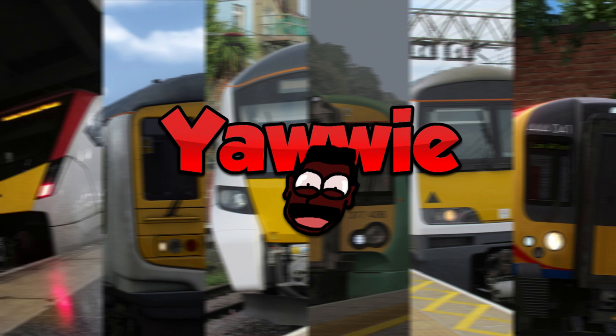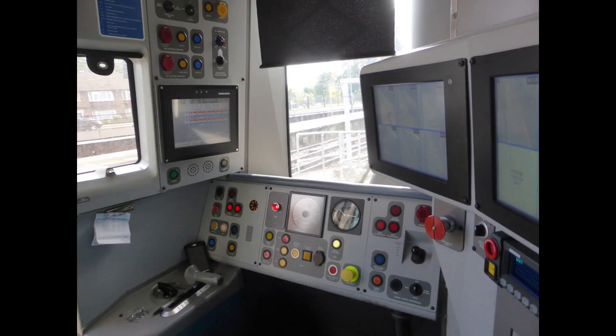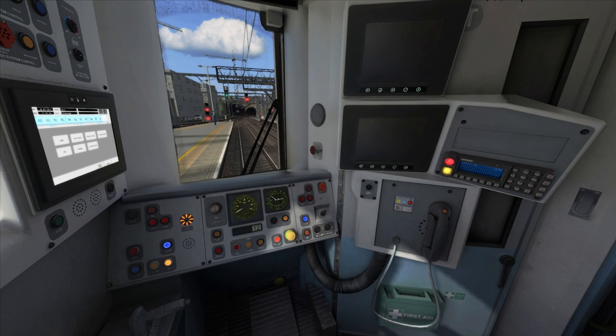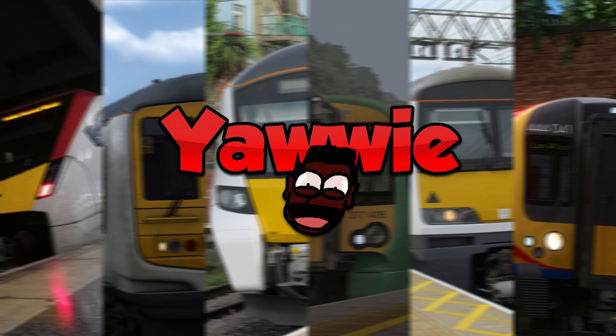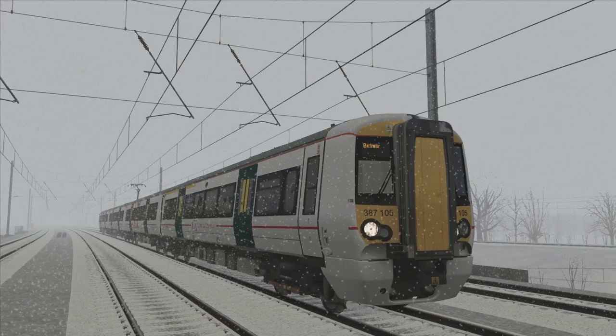Let's move on to the cab. To ensure we got the best out of this enhancement pack and our value for money, Armstrong Powerhouse did all they could to not provide us with a new one — because no, not at all are the cabs in the 387 different. So why not just re-texture it? Bloody jokers. How much do they want from us? Looking at the other features: TMS, GSMR, Physics, Driver Only Operation, Neutral Section, Dual Voltage, Cold Movement, Wheel Slip — they're all pretty much the same as the 375 and 377 ones, so there's not much point going through them again.